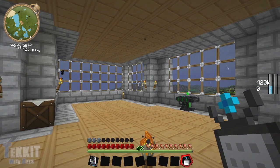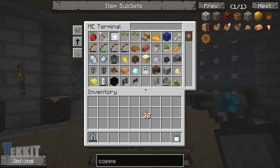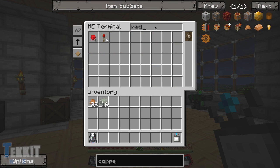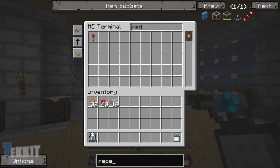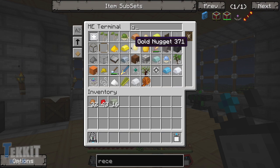The next item on our list is going to be invar ingots — 24 of those. We only have 16, but that's okay because we can make more invar. And the last thing is a redstone reception coil, so let's see if we have one of those. That's just redstone and a reception coil — so we need redstone and gold. Yes, I ask because one needs silver and one needs electrum, and I always seem to make the wrong one.